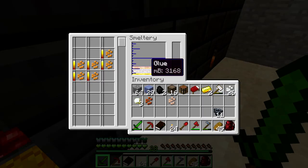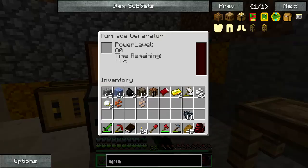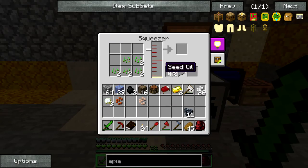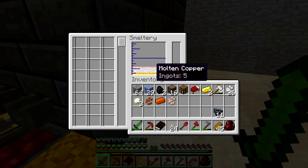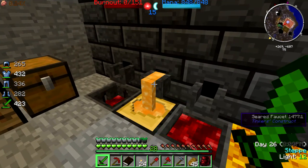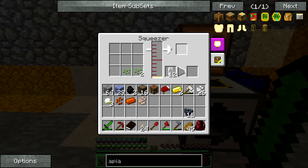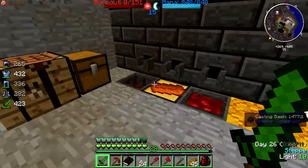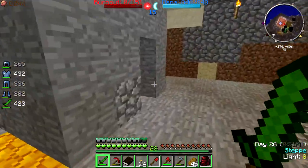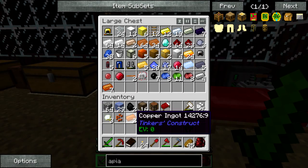Now we got some copper which we can get some ingots from. I want to wait for our seed oil - I want at least one canister of seed oil. Copper at the bottom please, get some more. Is the energy enough? Yeah, seems so. We don't need much more. Do we have more seeds? I don't know if I can simply use flowers - we will find out.